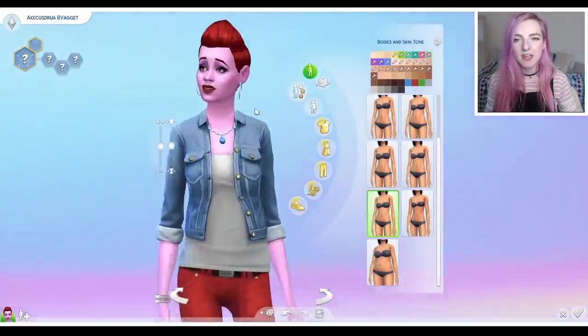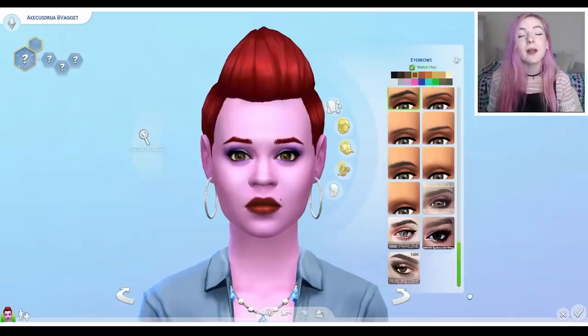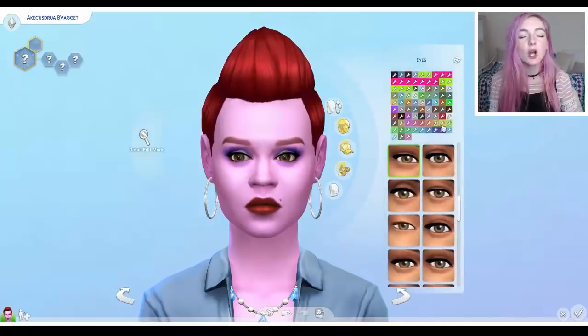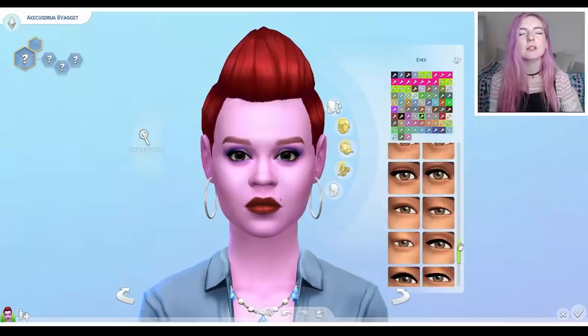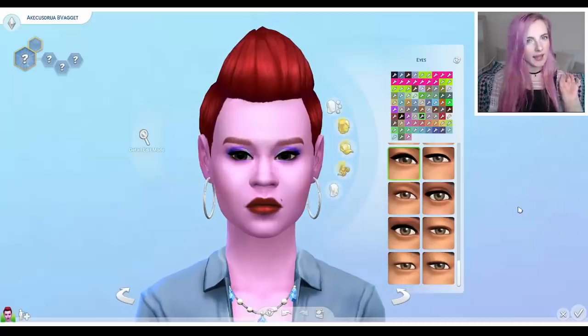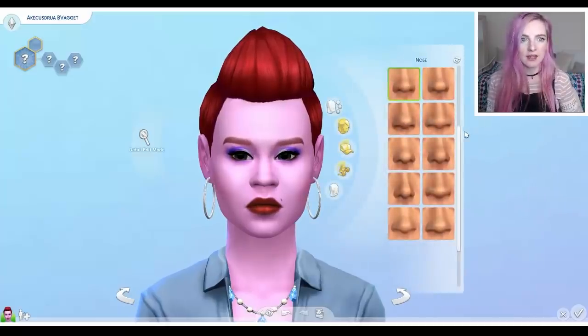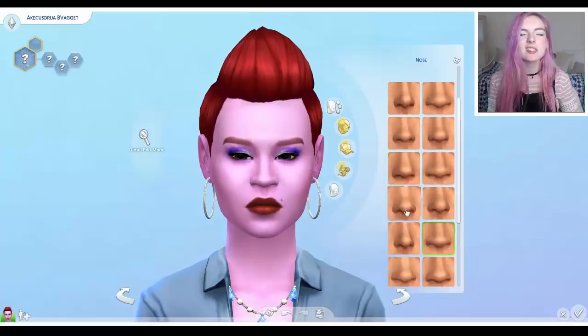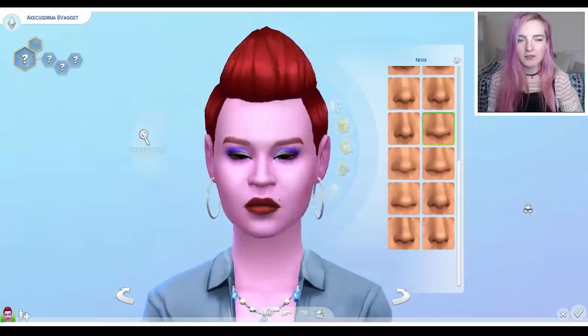So now we can move on to her face. Some new eyebrows — randomly choosing these ones. Not bad! And now her eyes. We have to randomly choose a colour, so I'm gonna choose this one. And then randomly choose a shape, so I'm gonna go with this one. She's looking very alien right now. Maybe the nose will change everything, so we just need to randomly select one.